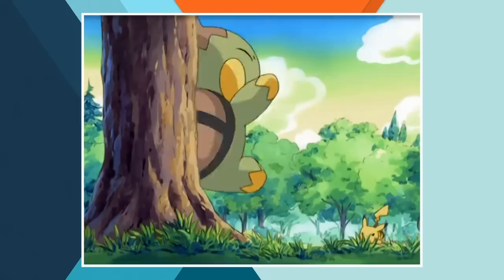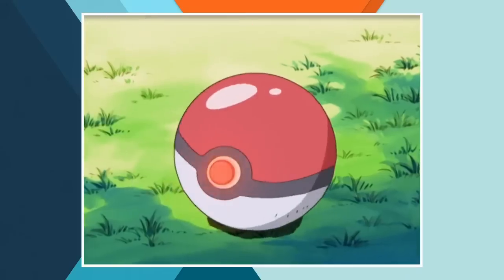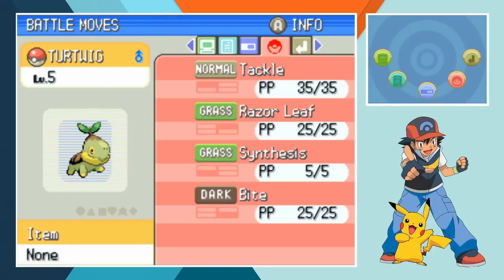After Ash and Pikachu are reunited, the duo encounter a Turtwig also on Route 202. There really is a set design for when and how Ash catches his Pokemon in each new region. The grass starter battles with Pikachu but the experienced electric type comes out on top and just like that, before even reaching the first gym, we've got a team of four. In Turtwig's first episode, we get to see Tackle, Razor Leaf, Synthesis and Bite so right off the bat the tiny leaf Pokemon has a full moveset.